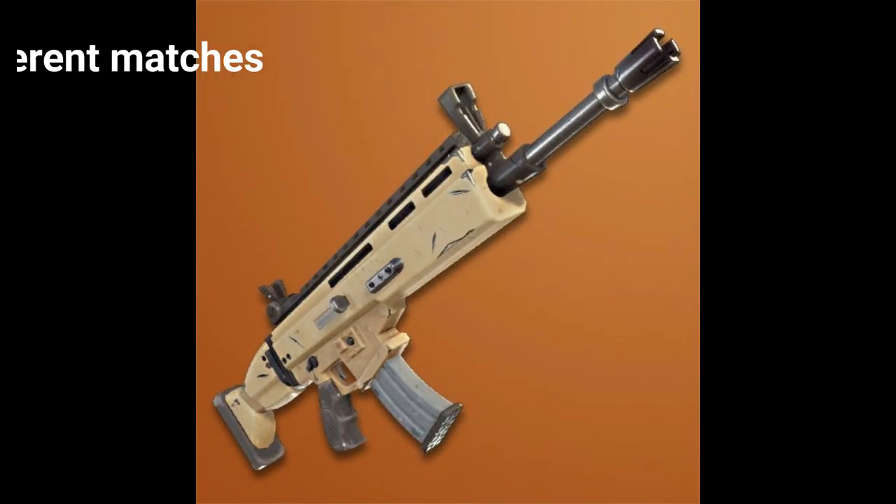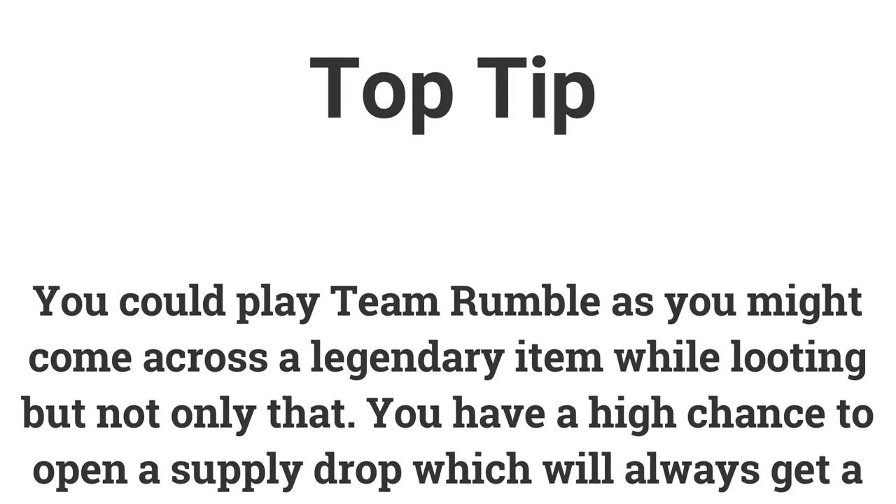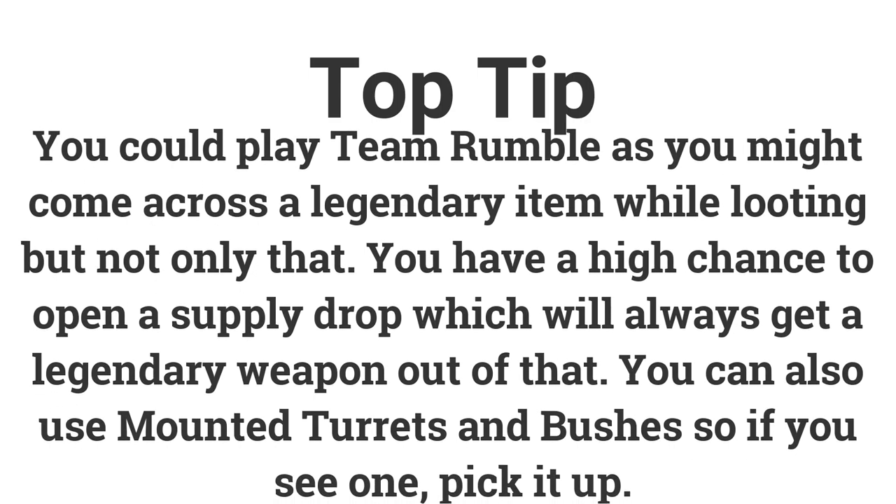The fourth challenge is pick up a legendary item in 5 different matches, earning 5 battle stars or 500 XP. Play Team Rumble as you're likely to find one while looting buildings or from a supply drop, which always drops a legendary item. Note you must physically pick up the item or weapon — if you come across a bush or mounted turret, pick it up. You can drop it straight away; you don't have to keep it in your inventory.